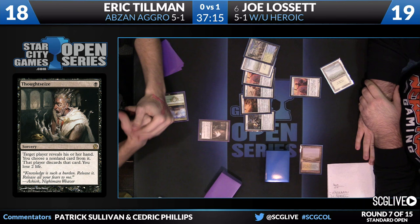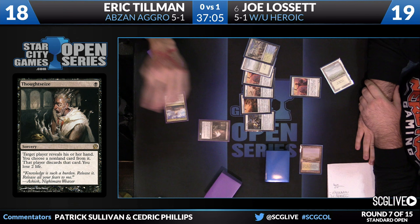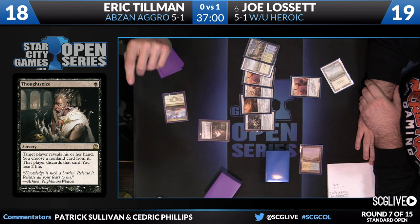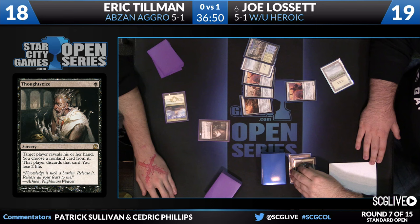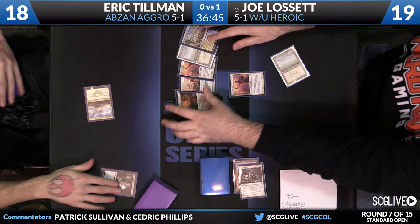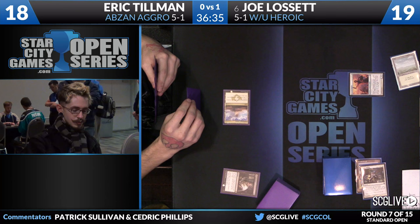The hand for Lissette: a Hero of Iroas, a God's Willing, a Favored Hoplite, a copy of Ordeal of Heliod, a Temple of Enlightenment, and a Plains. Not the best hand we've ever seen from this deck — no Ordeal of Thassa or Heliod's Pilgrim, only one protection spell — but not terrible either. Thoughtseize taking away the best card and arming Eric with information on how to proceed can be a disaster for Joe. Eric can take the God's Willing, strip him of protection effects, take the Ordeal and leave him with no enchantments, or take Hero of Iroas and leave him with very few threats.